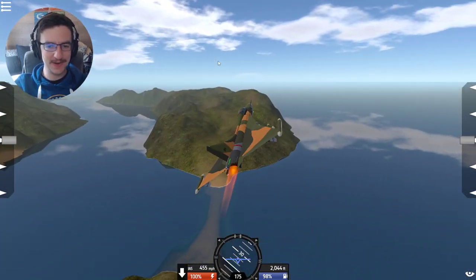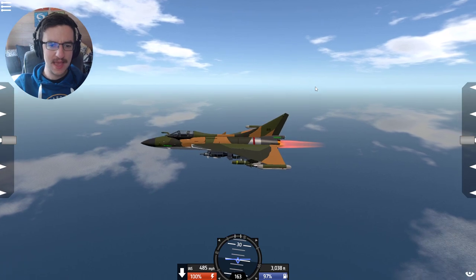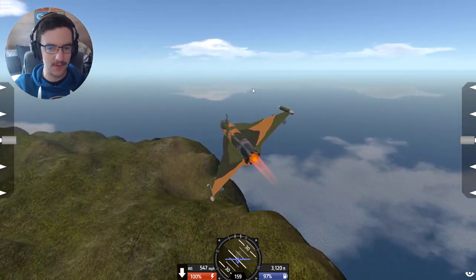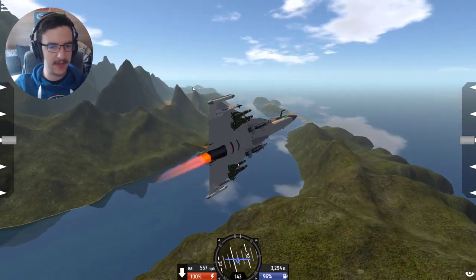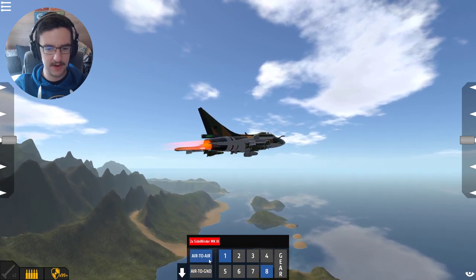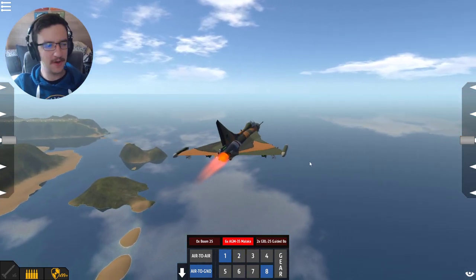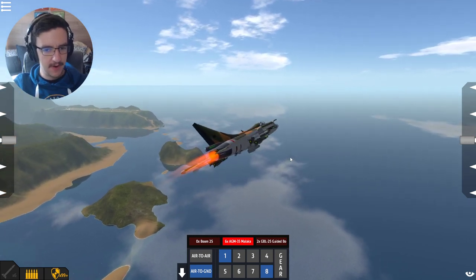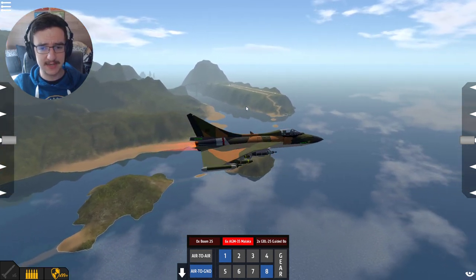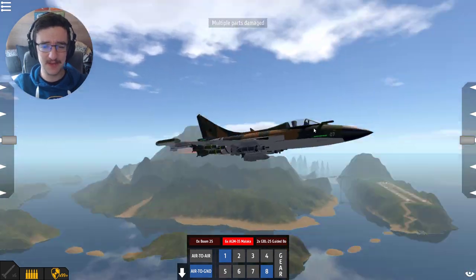I was thinking today that I would actually test out more than one vehicle, but honestly I'm having a lot of fun with this one, so we're going to attempt to land it. Is there a jettison button for the ordnance? I don't think there's a jettison button - I feel like there should be one no matter what. We are inside of the airport area. But first I'm going to try and shoot - yeah, see? Multiple parts damage. I think it damages itself, it's so weird.